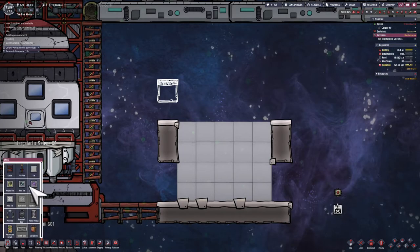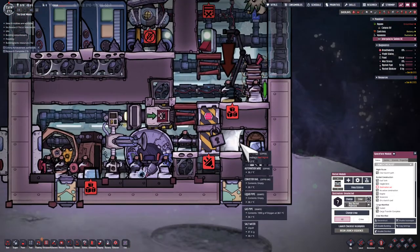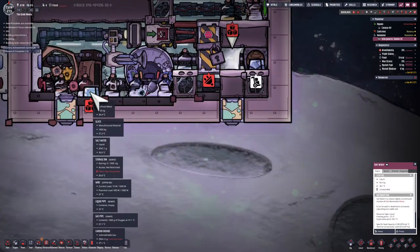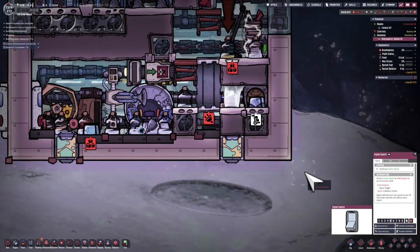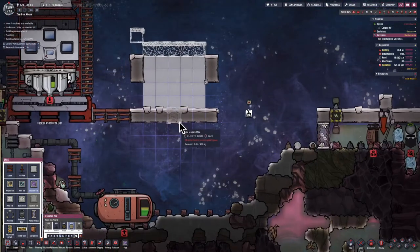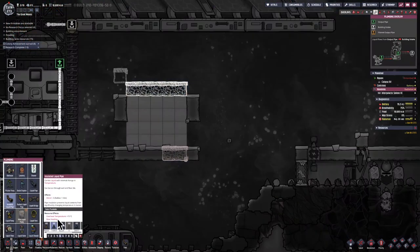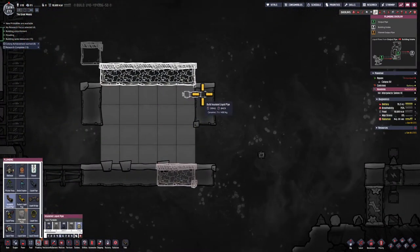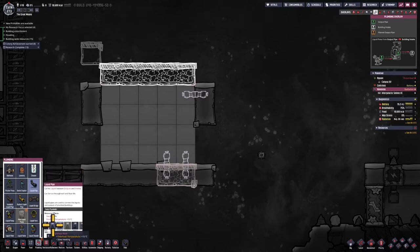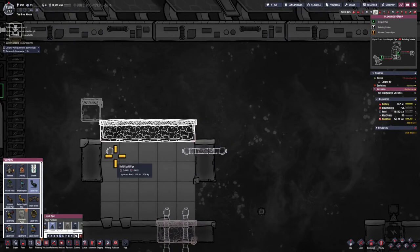Now my dupes can concentrate on the system that's going to deliver some cooling to this world. I realized I don't have access to the ceramic because this door over here is shut, so I'm going to open that, giving my dupes access to steel, ceramic, and other materials brought along. I'm going to start off by building some insulated ceramic tiles on top — that's where the steam turbine will sit — and two on the bottom for the aqua tuner. Pipes will go in and out of this area that's eventually going to be really hot steam.